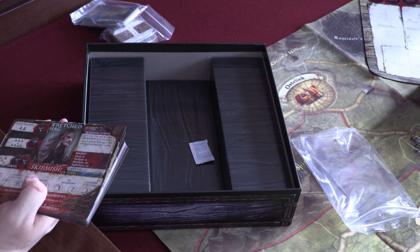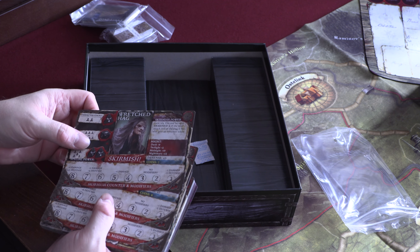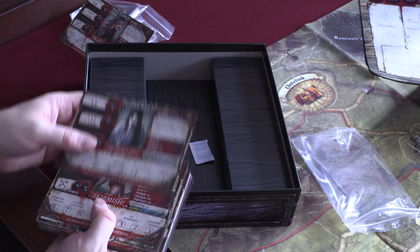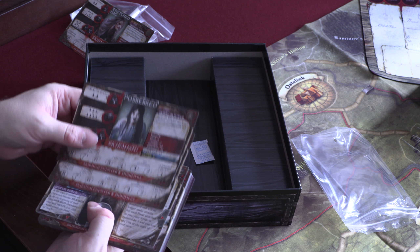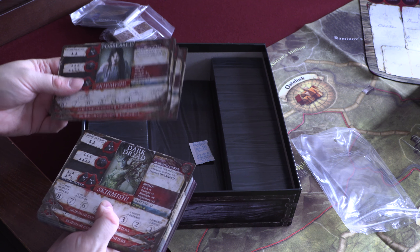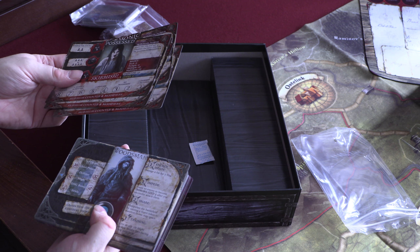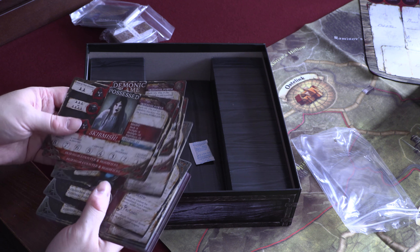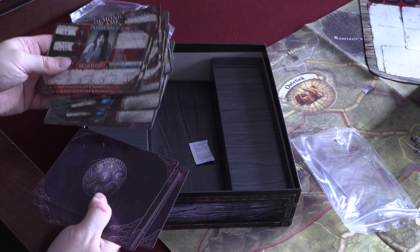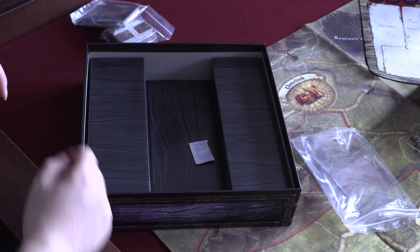New monsters: a Wretched Hag, Possessed, Hand of Death, Demonic Flame, Dark Dryad, Banshee, Slave. And those are the ghost cards — the cards for when you become a ghost. I'm going to have to read up on how we play this.